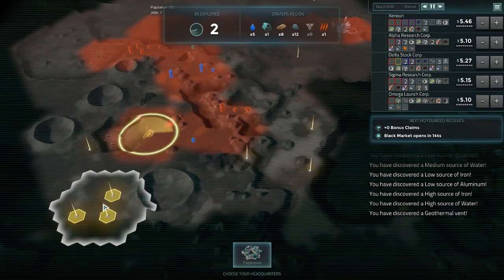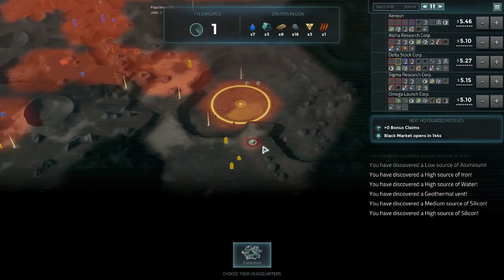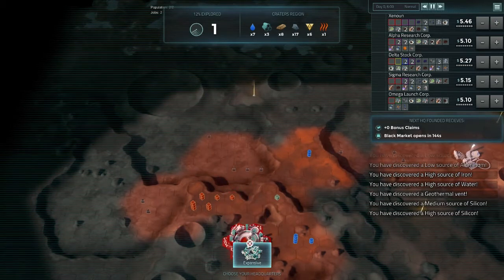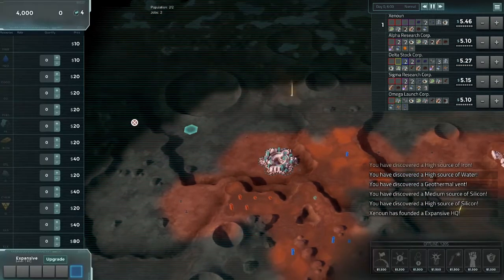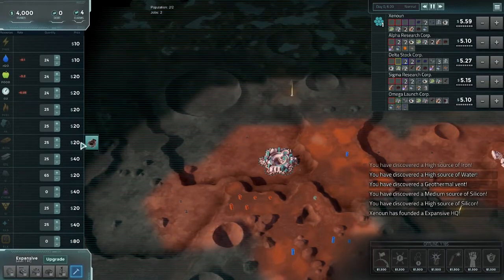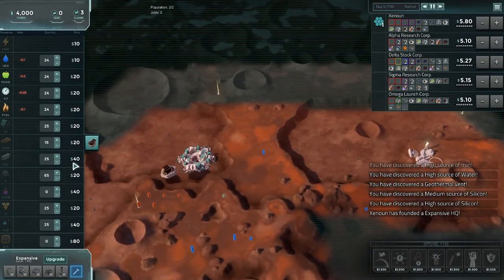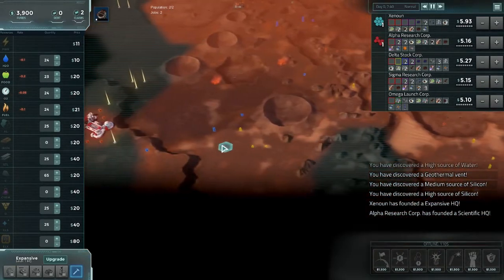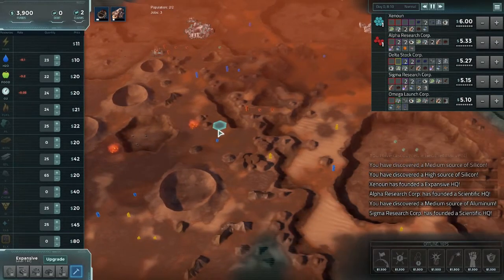Some good spots here for other types of HQs. I might take this carbon and I'm going to put down for iron right there. First factories up and running in no time. I'm going to go for some steel here.